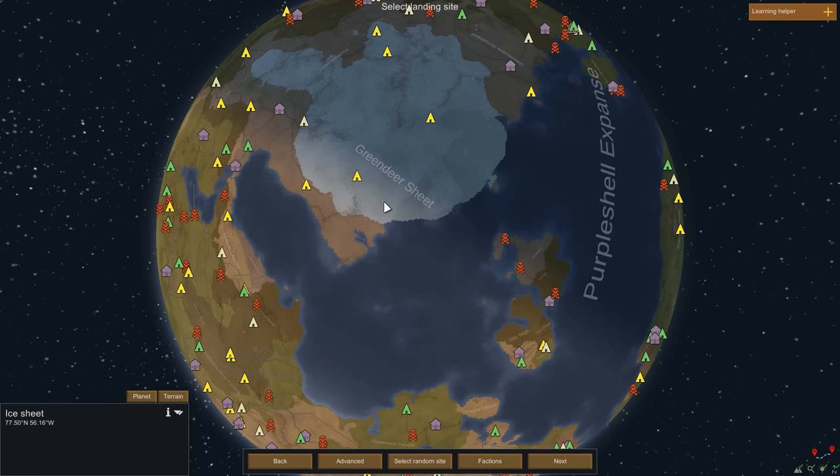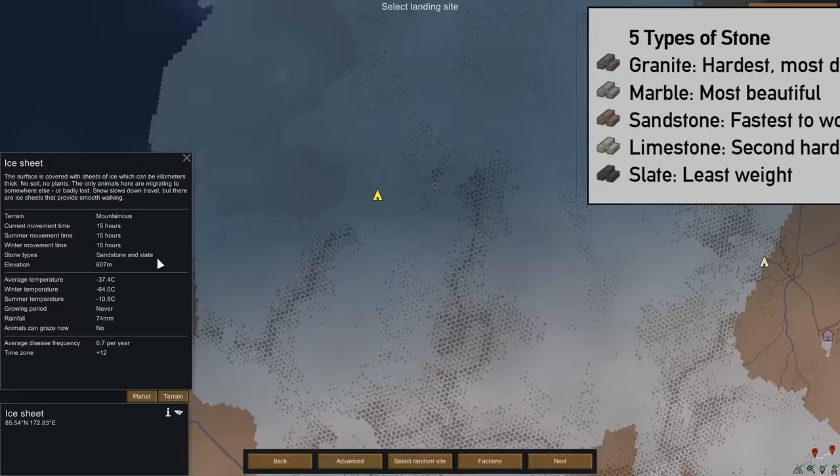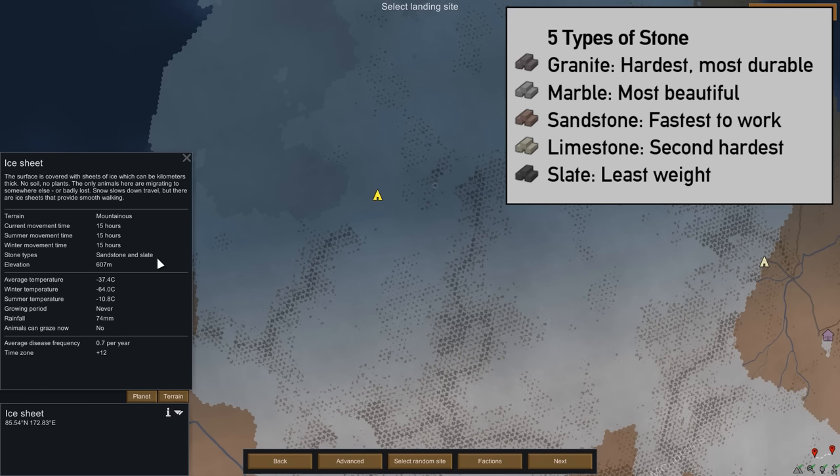Choosing our starting location, we get a bit strategic. I want a tile with mountainous terrain, which should increase our chances of building a defensible base and provide a healthy amount of stones and minerals. We want a mountainous tile that has granite, marble, and sandstone. Granite is the hardest stone in the game, making it the most durable and best for outer walls and frontline defenses. Marble is regarded as the most beautiful stone, so everything built from marble impresses colonists just a bit more. Sandstone is the quickest to work with — faster to mine and very useful for building structures quickly.